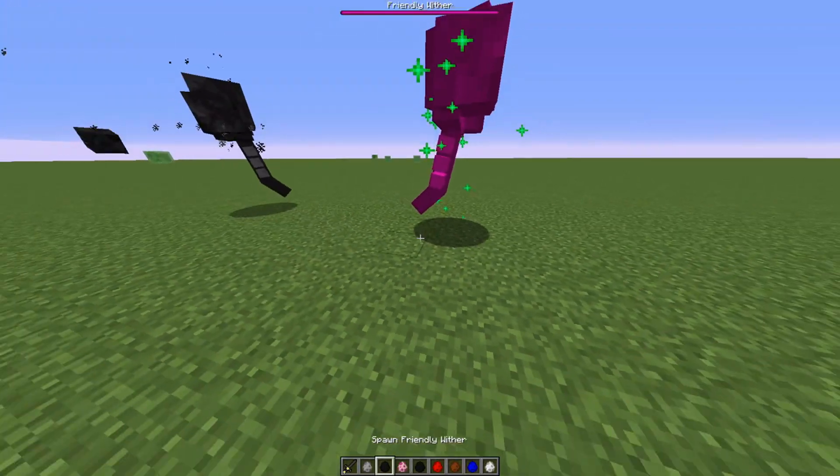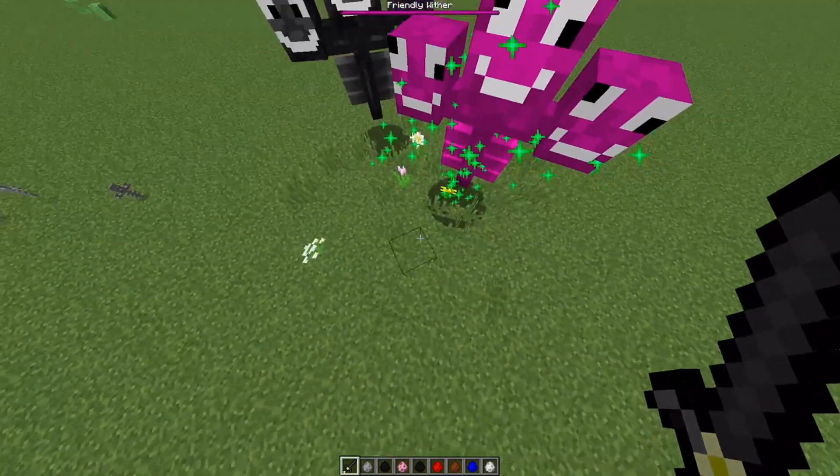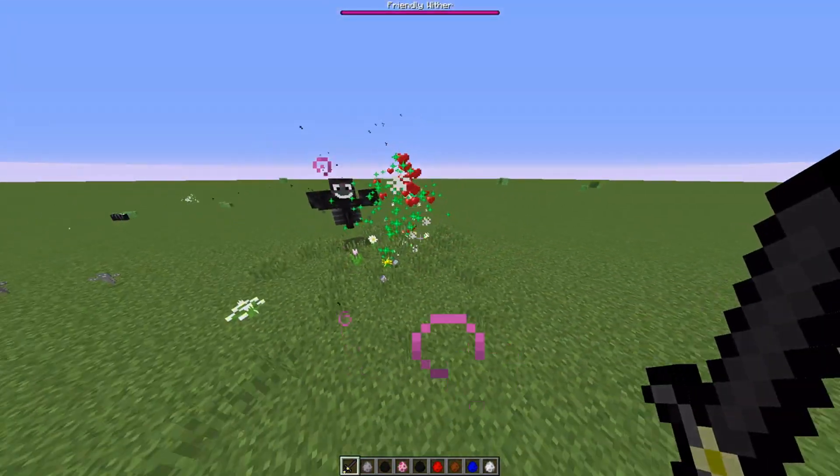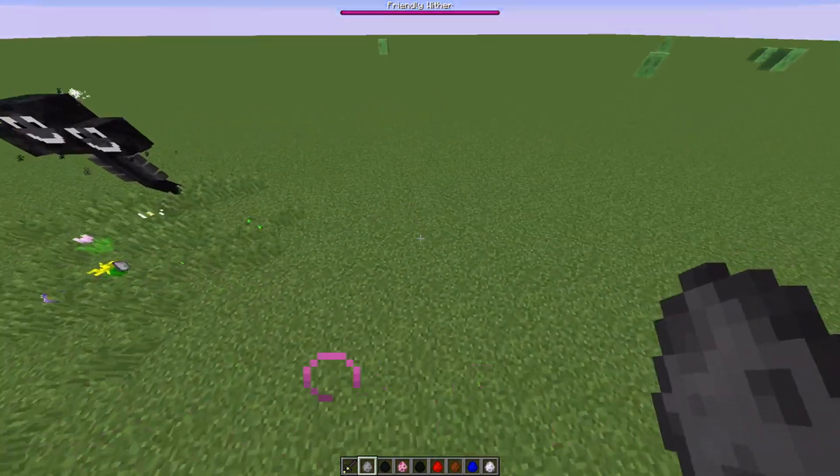Then we have the Pink Wither. It's also friendly. This one has a bone meal effect on it so it can spawn in a bunch of stuff. And once you kill it, it drops an Ender Star and some other stuff.